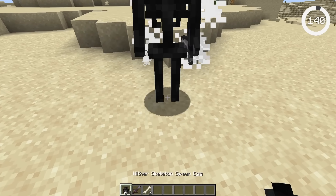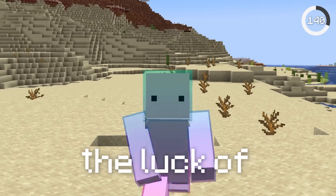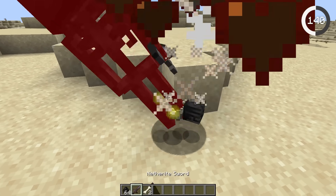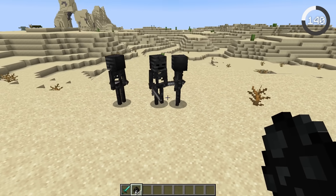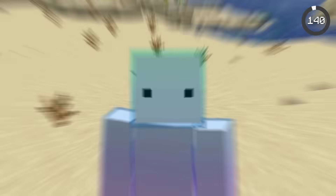You will always get a skull from your third wither skeleton on a specific seed, because in 1.20, the luck of the world is tied to its world seed. So if it takes 3 wither skeletons to get your first skull and you create the world again using the same seed, it'll take 3 wither skeletons again. This means some world seeds can straight up just be unlucky.